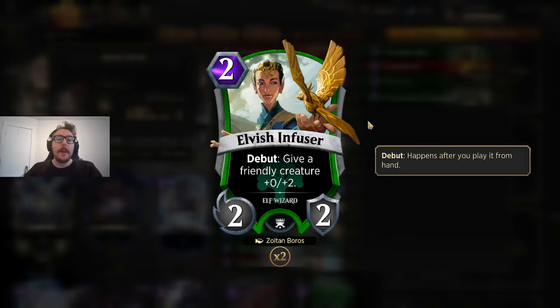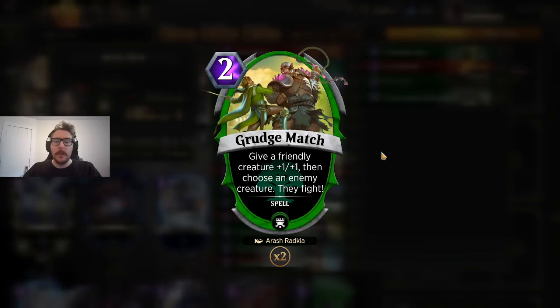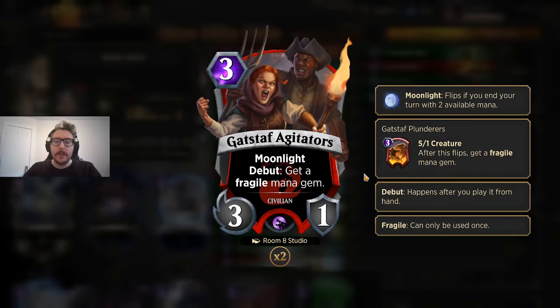Colossal Tusker — a no-brainer, just a really efficient green creature. Elvish Infuser — I really like it because you're fighting with creatures and fight spells, and often attacking into them. They deal damage to your creature but it survives, and you can make sure it survives for a second attack. Grudge Match is just the best way to interact with the board early. Gatstaff Agitators is what allows you to get to 8 mana on turn 5. You can play it on turn 3, get a mana, flip it on turn 4 for another Fragile Gem. It's a small 3/1 or 5/1 body, but it accelerates you a crazy amount in terms of mana.